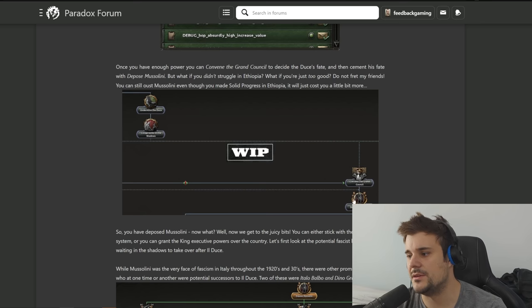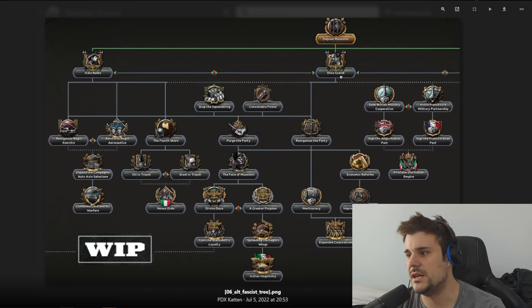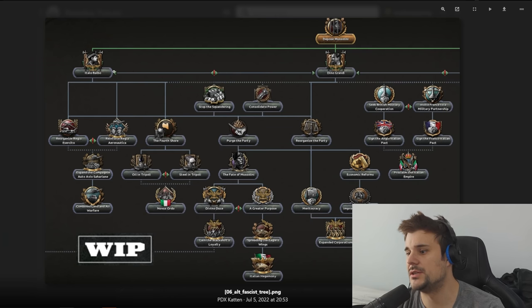When you've got enough power on the council, you can choose to overthrow Mussolini, convene the Grand Council, and depose him. Once you've disposed of Mussolini, you've got the option to either go for Dino or Italo - these are alternative fascist leaders. One has more emphasis towards the military - Italo on the left - and Dino has more focus on working with the British or French to proclaim the Italian Empire.